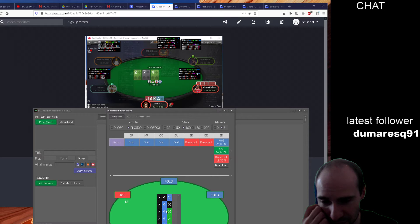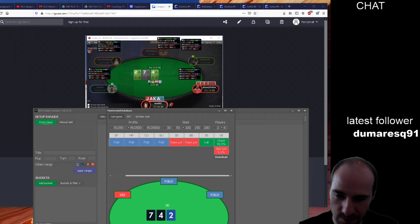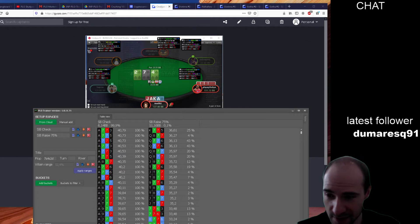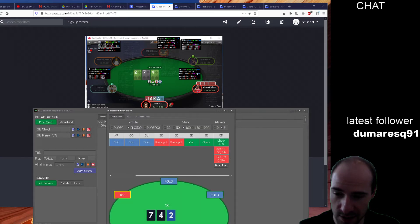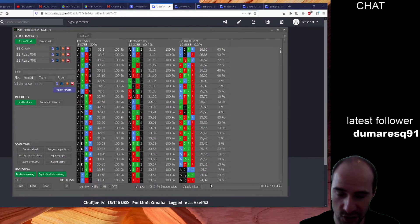We are supposed to do a lot of checking here. Betting can't be that bad as the small blind won't hit this flop that often either. But it's a small mistake — checking is correct. Now we need to download the sim to get our answer for the hand.